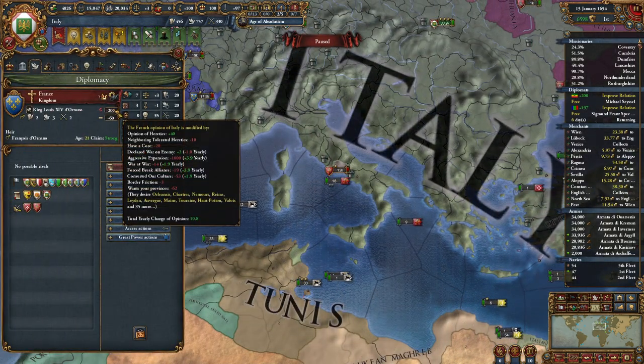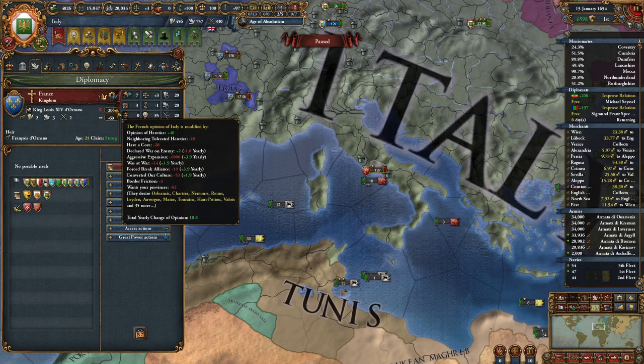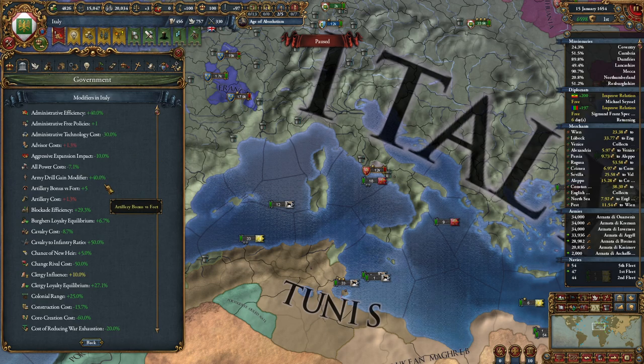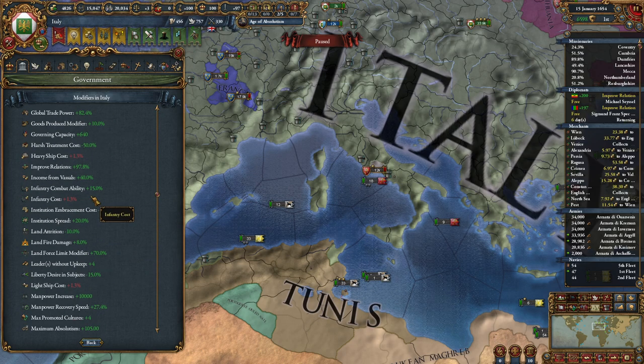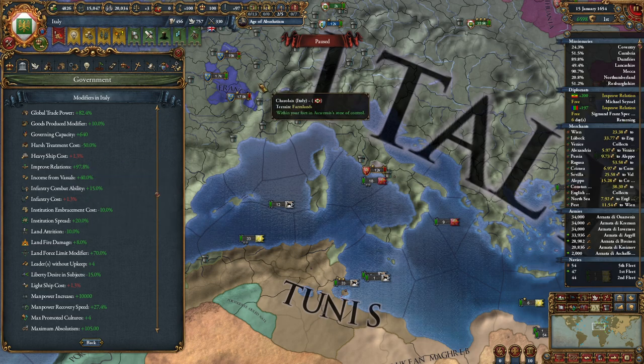So how does Improved Relations work? Basically, if you look at a nation, if their aggressive expansion is not capped out at 1,000, it improves over time. And that is actually increased based on your Improved Relations Modifier. So you can look at your country modifiers here — it's either Diplo Improved Relations, or it's under Improved Relations. In my case, we have 100% more Improved Relations.